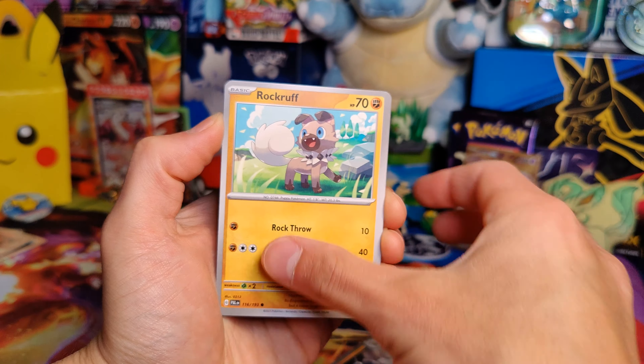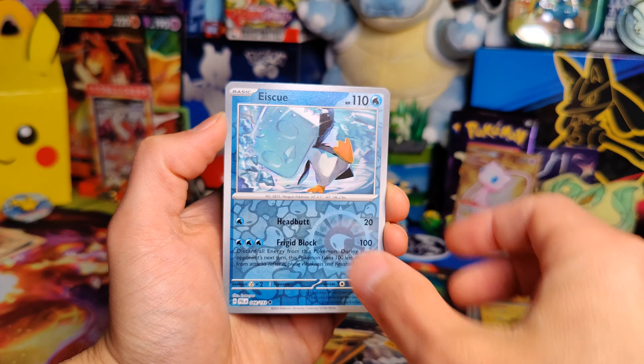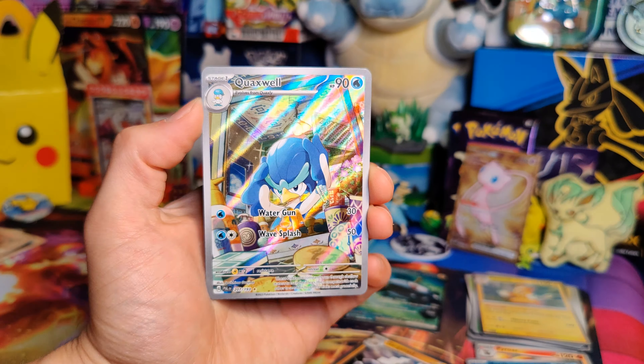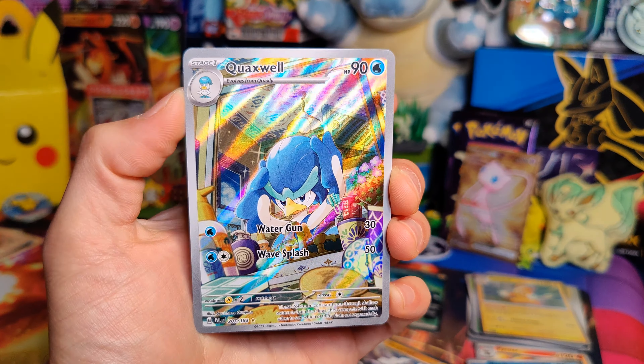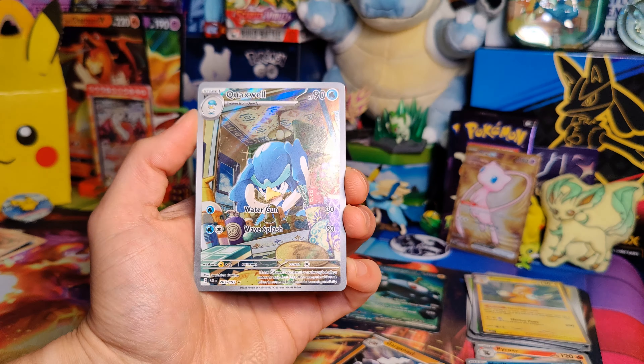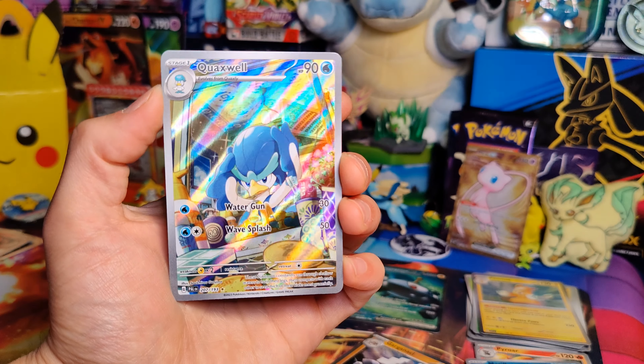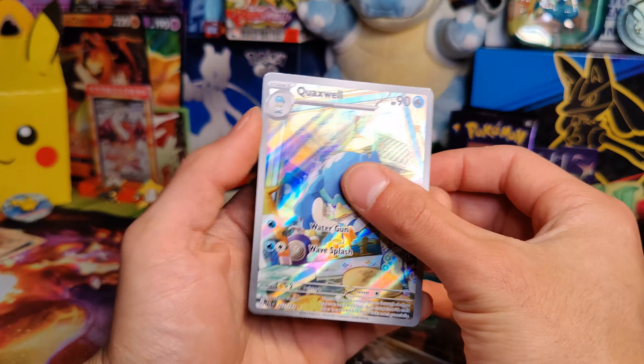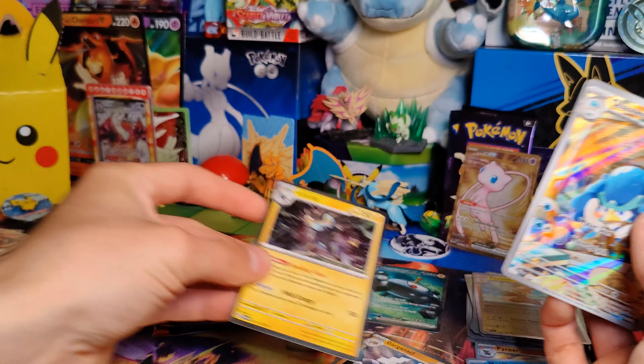We are on to Paldea Evolved. Lightning Energy, Slowpoke, Litleo, Rockruff, Palmy, Zeugle, Spidops, Pyroar, Slowpoke, Merill, and a Garganacl Hollow. Alright, so second pack of Paldea here.